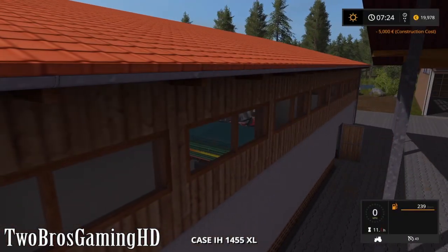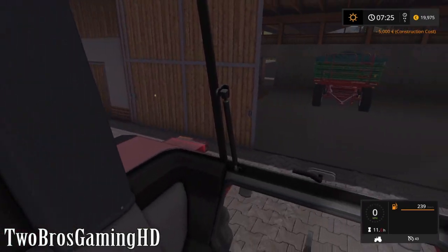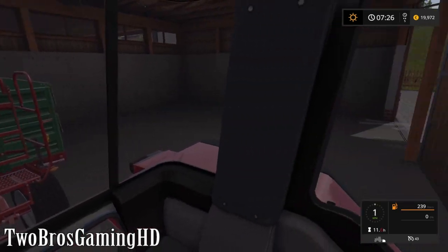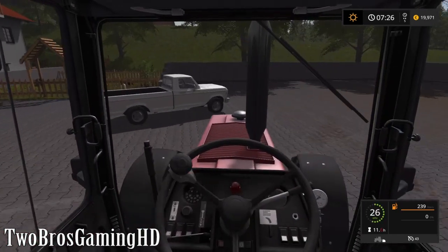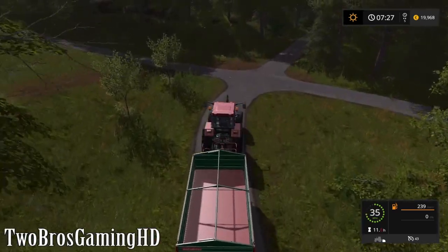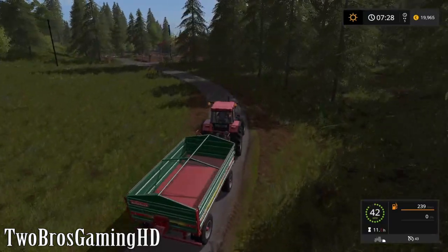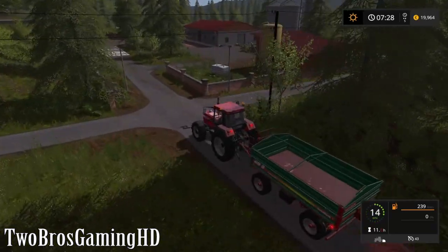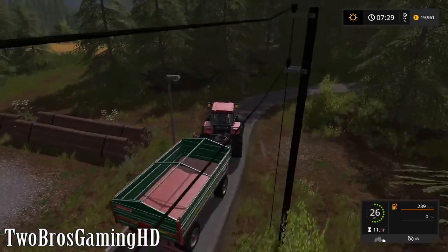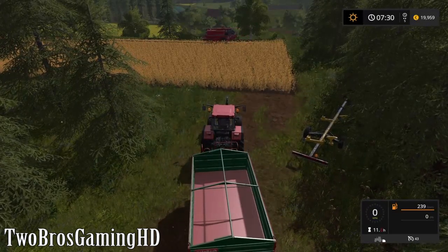Let's get back to the tractor right here and get the wagon on it. Now we're going to transport this wagon up to the field so we can actually empty it when the harvester is filled up. Just going to pull up on the left right here, then go right. Let's see if we can get around with this - we should be able to go straight ahead and then left. We can see that the harvester is going pretty well right now, he's doing the job pretty well.